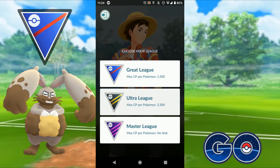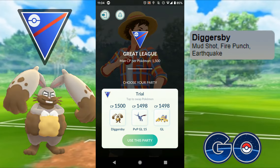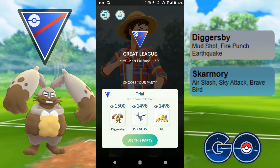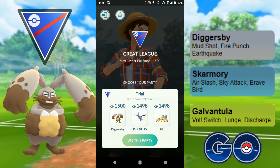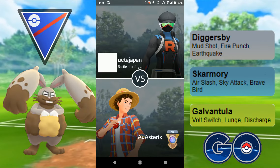All leagues are open, but I'm going to jump into the Great League. I'm running Diggersby with Mud Shot, Fire Punch and Earthquake; Skarmory with Air Slash, Sky Attack and Brave Bird; and Galvantula with Volt Switch, Lunge and Discharge. Let's jump in and see what we get.